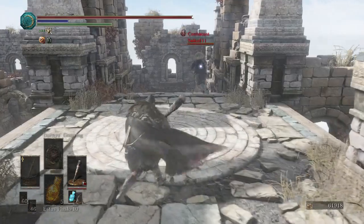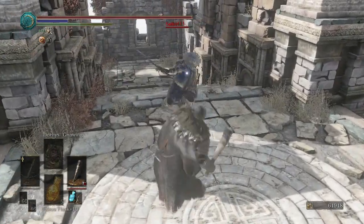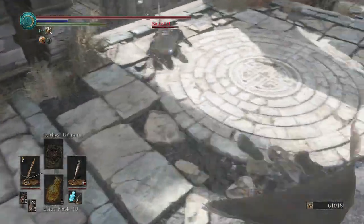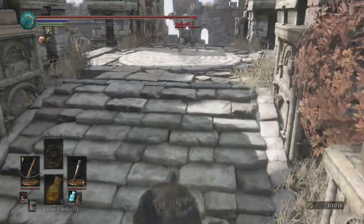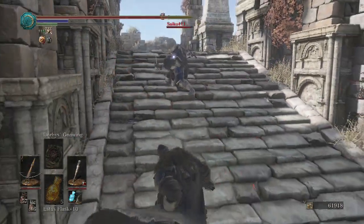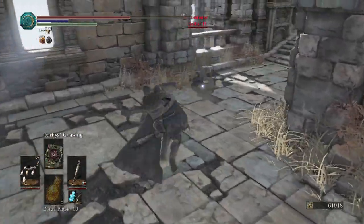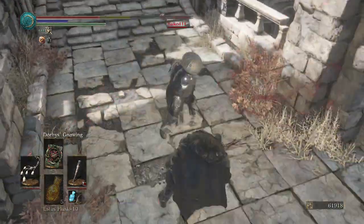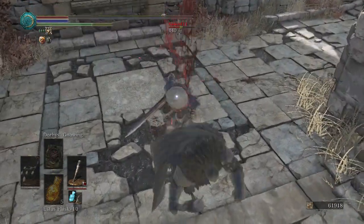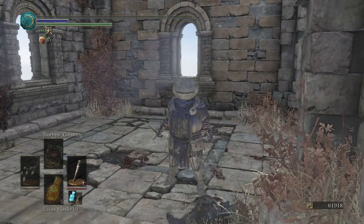Our opponent has the Black Knight Greatsword. Kind of ruins the club fighting style with its trading hits and poise. Maybe we can rely a little bit more on the crossbow now. Man, that was close. Got one little splinter from that bolt. I'm doing like no damage against this guy. He got me right before my Dory's Gnawing hit him. Got him with that R1 — he was not expecting that. Fairly close overall.